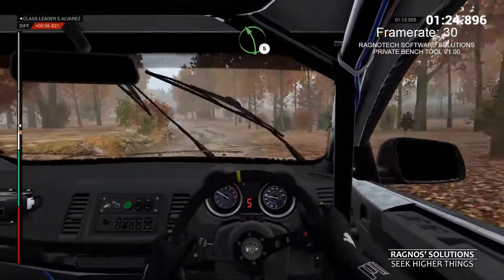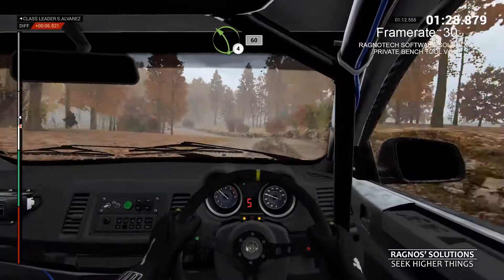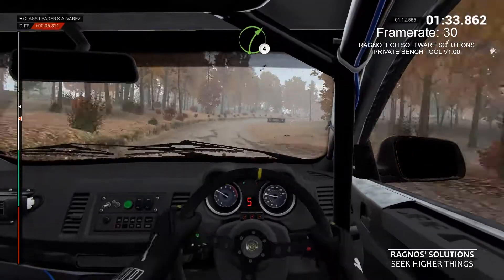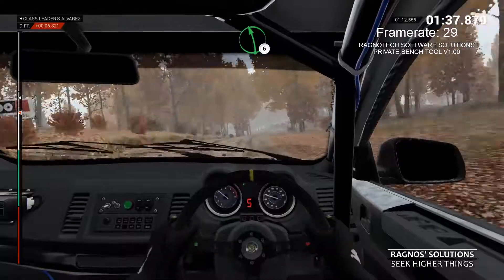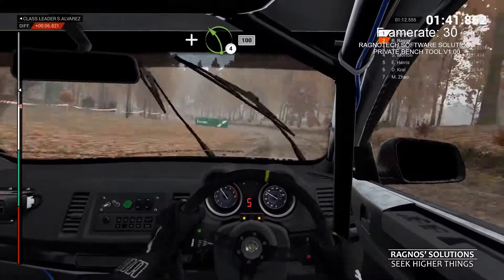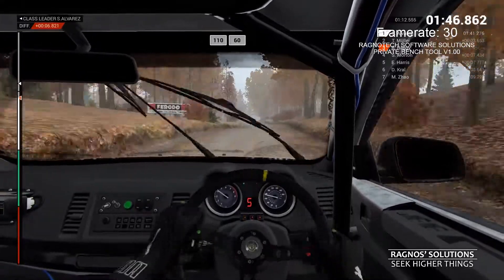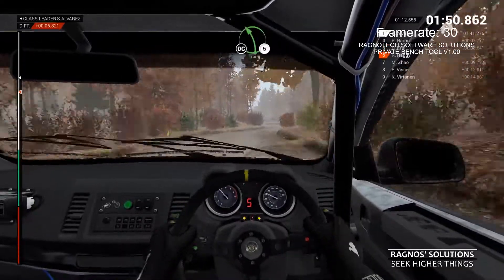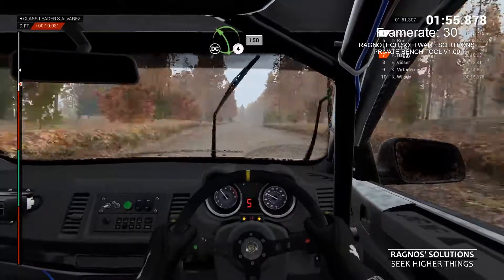Left 5, right 5, keep left over crest, jump maybe, left 4, through dip, 60, right 5, right 4, long, and right 6, 100, left 6, and left 4, long, 100, keep right over crest, 110, over crest, 60, right 5, don't cut, left 5, don't cut, pass junction, 150, left 4, long, keep in, don't cut.